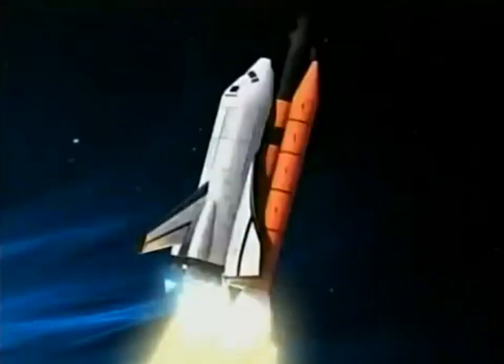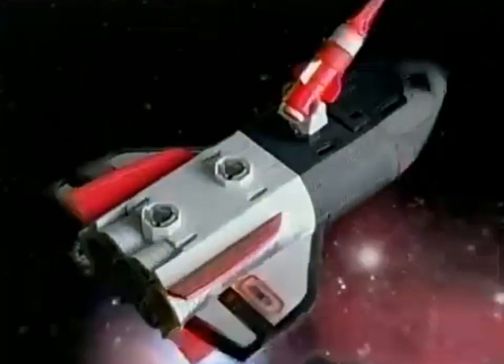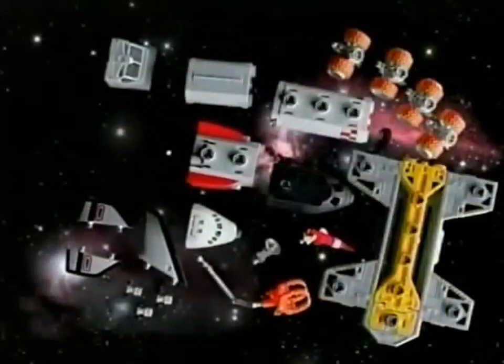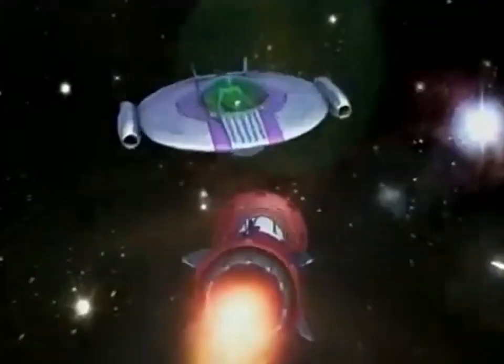Blast off with a MegaRig shuttle mission. Build 30 different space vehicle combinations to stop the alien UFO attack. Or put it all together and build the giant orbiter. Launch your missile and take the UFO down.